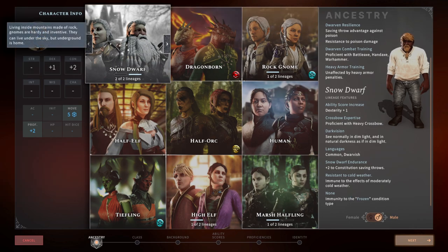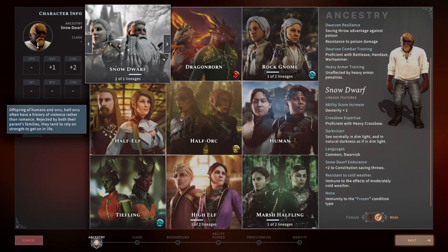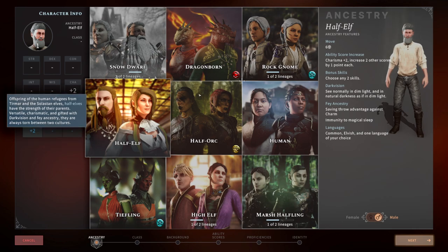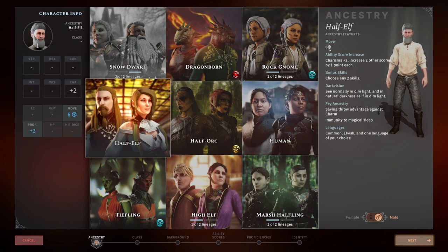We're going to skip Dragonborn, Rock Gnome, and Half Orc for now, because we want to cover the eight races and subraces that are in the base game first, and then cover what you get in each DLC. So we're going to jump over to the Half-Elf. What makes the Half-Elf very different from other Ancestries is they actually get four ability score increases instead of three — a plus two in charisma and a plus one in two other abilities.